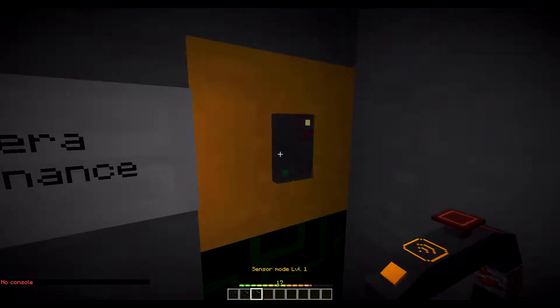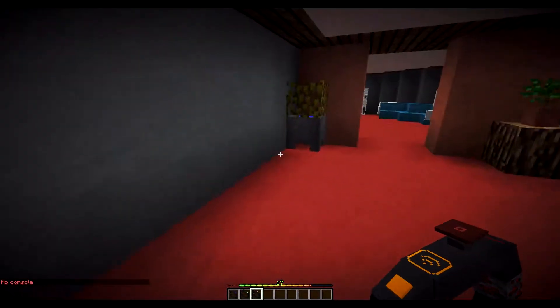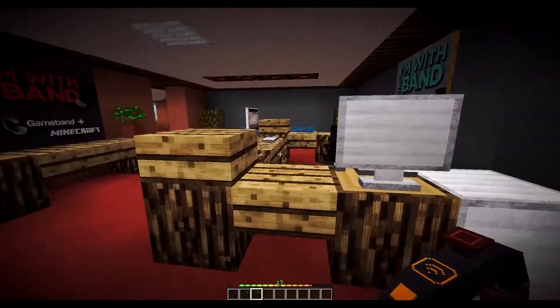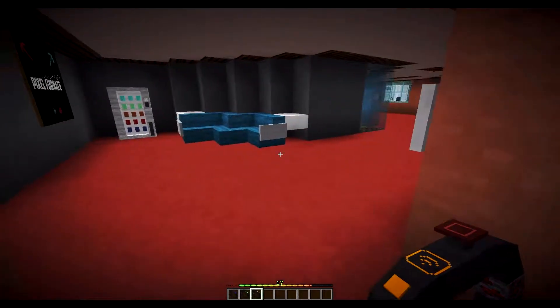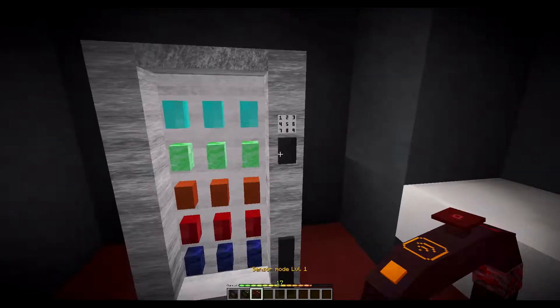I can't hack this — why can't I hack this? So I guess we're looking for a key card. Is that drawers? I see drawers — what have you got for me? There's even a mouse. Go go go!